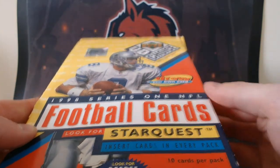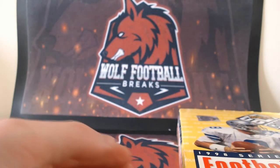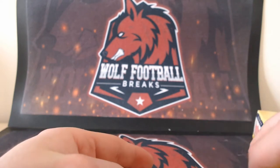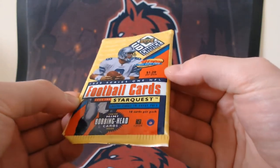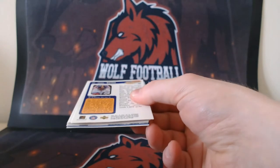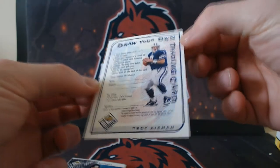Let's get to why everyone is here — the 1998 Series 1 NFL. There's that many cards in this box. Star Quest insert cards in every pack, so keep an eye out. Like I said, we're after Peyton Manning, a Randy Moss, a Charles Woodson. I don't think I've ever seen these cards so let's just hop straight in.